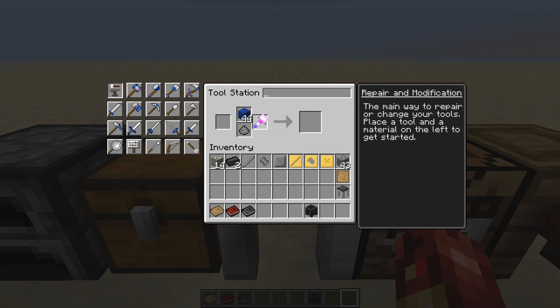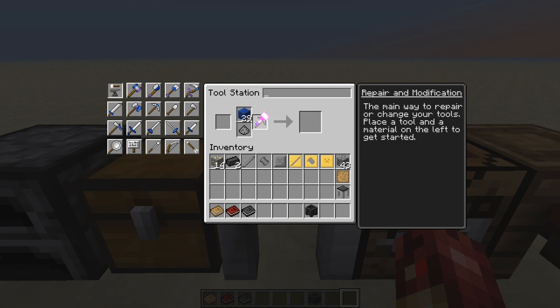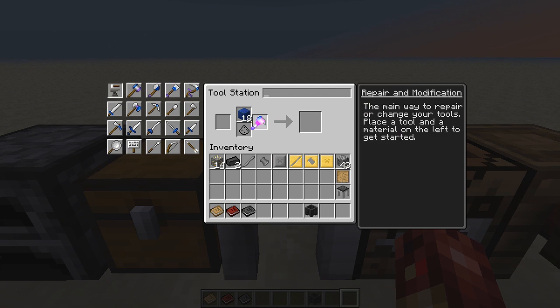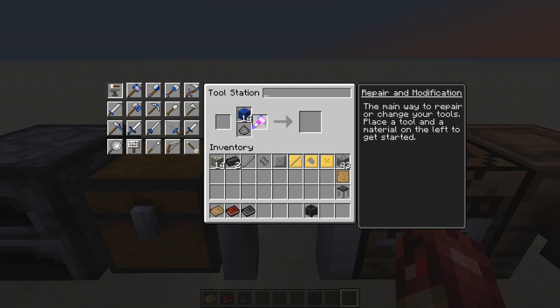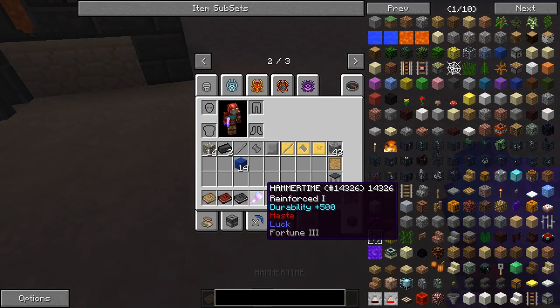The only thing is you just can't let it break, but you can repair it with iron ingots, which is rather nice. Now it's got Fortune 1 on it. We're going to go all the way because we can — it's got Fortune 2 now. All right, so now that we've fully decked out our hammer we have Fortune 3 on it.